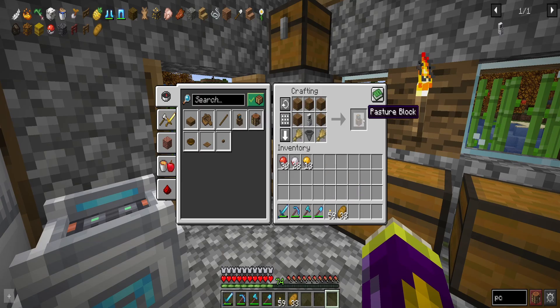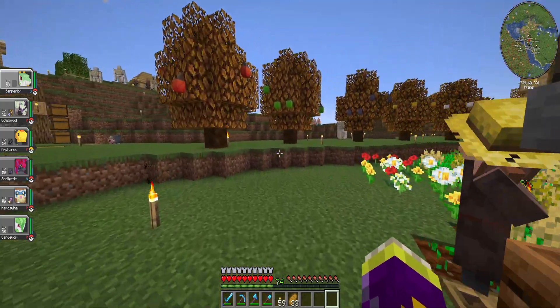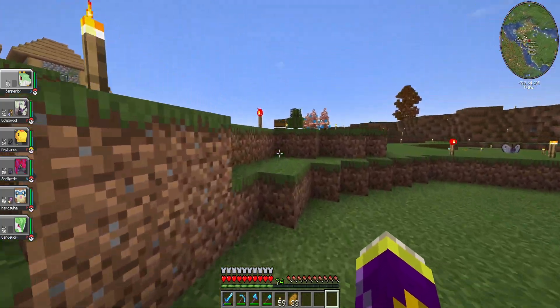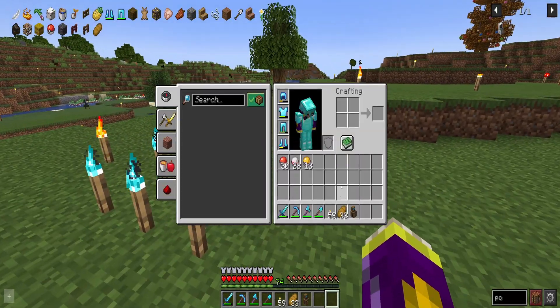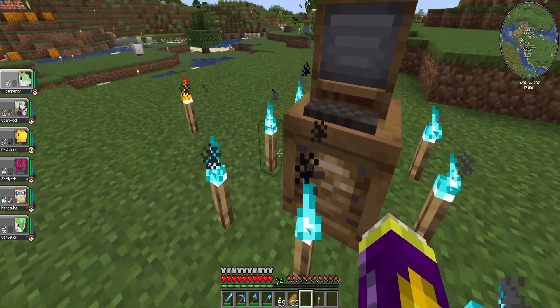So how do we do that? It all relies on the Pasture Block here that we just crafted. The Pasture Block allows for up to 16 Pokemon to roam around in your world completely free that you have caught, of course, because we have wild Pokemon walking around all the time. But these Pokemon would all be ones that we have caught specifically.